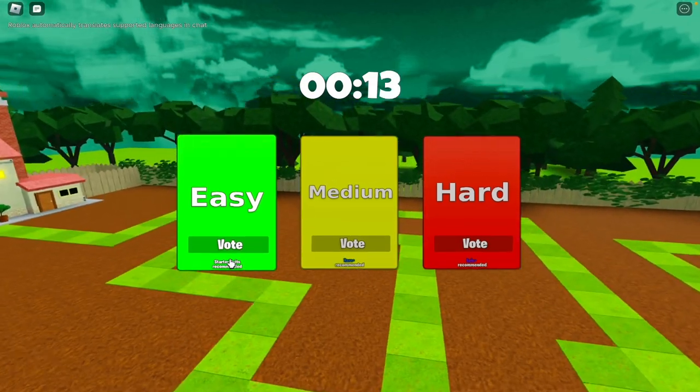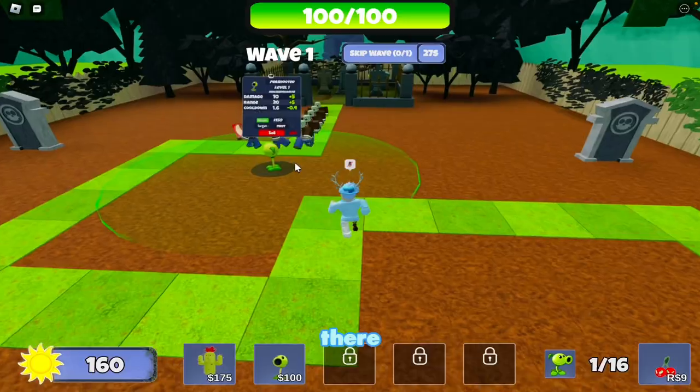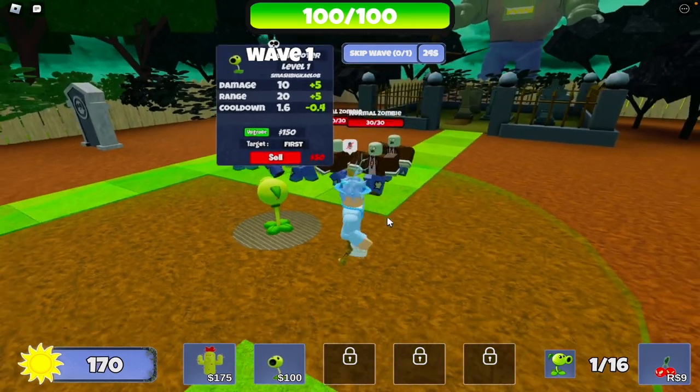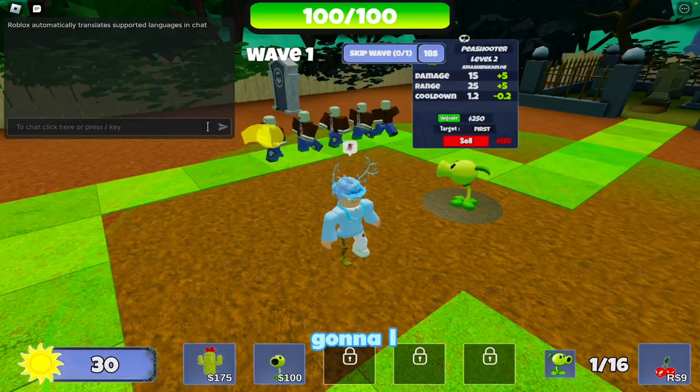I'm gonna start on Sunny Lawn on easy, because we only have starter units — no epic or rare units. The peashooter does 10 damage and has a 1.6 cooldown. That's kind of rough, not gonna lie.